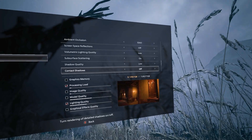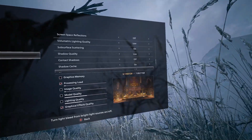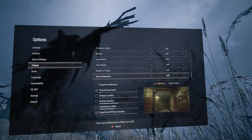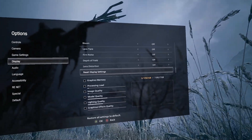Shadow quality: low. Contact shadows: off. Shadow cache: on. Then all of these post-processing effects — bloom, lens flare, film noise, depth of field, and lens distortion — turn them off. It won't run without doing that.